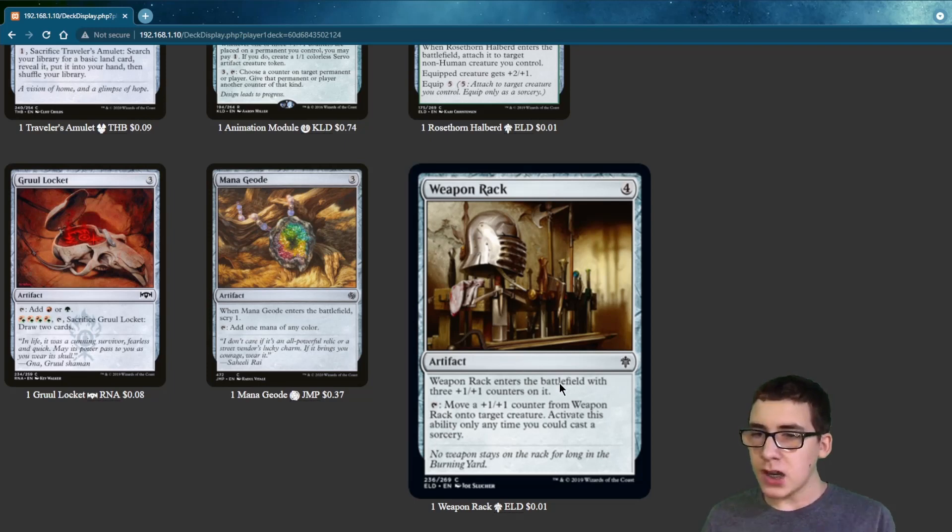Weapon Rack — when it enters, it comes with 3 +1/+1 counters on it, and then you can move those counters onto a creature.